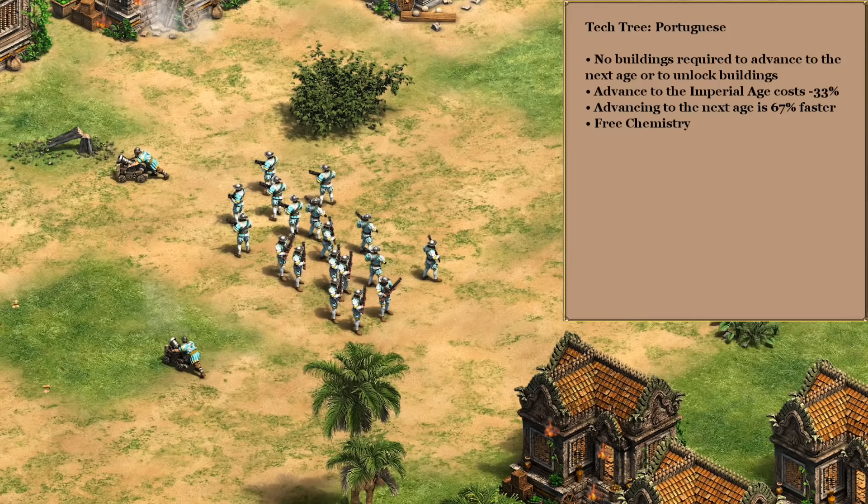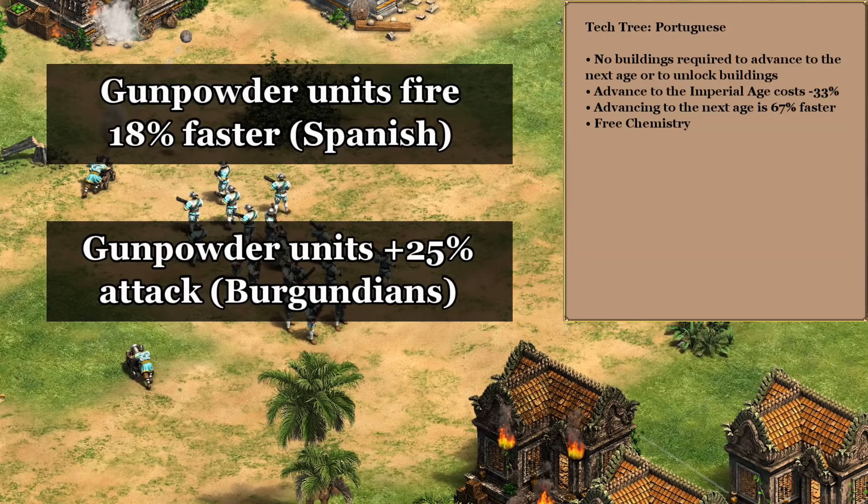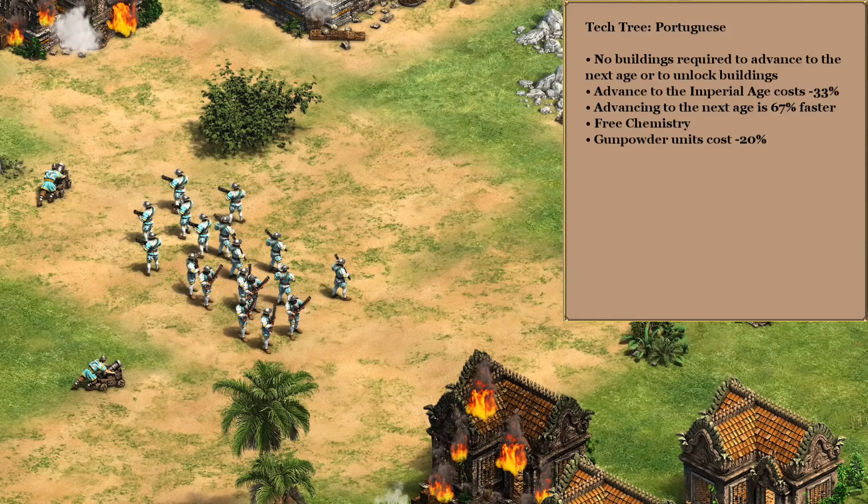For the final bonus we have a few options. We could throw in another advancing bonus, but I think it might be a good idea to get some long-term benefit for the gunpowder units. Something like the Spanish faster firing gunpowder or Burgundians' plus 25 attack could be good choices. Instead though I'm going to go with the Italians' gunpowder discount — we're not going to have a great economy when we hit imperial, so this is going to help keep units coming out consistently.